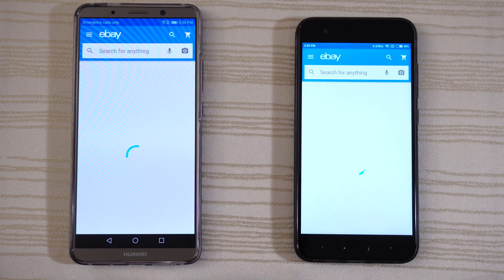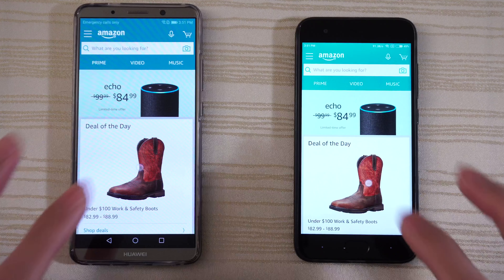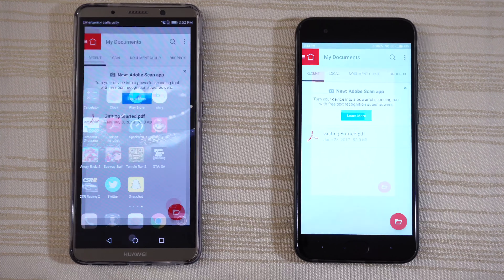Click on this Dell laptop and close it out. Amazon Shopping — okay, very close. Click on the deal of the day and leave it there. Adobe Acrobat Reader — so close.